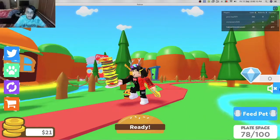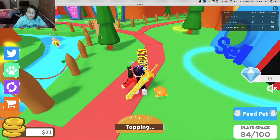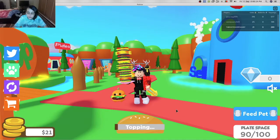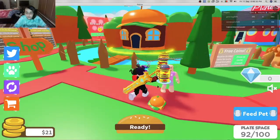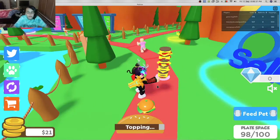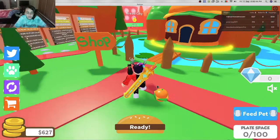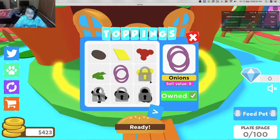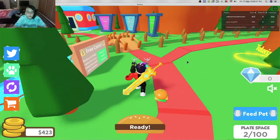Look at the size of our burger now — we're getting up! We're gonna have toppings but not enough to go into those areas yet. We're getting to a hundred plate space — look at the size of this! I got a much bigger one than you. We're almost there — boom, 100! Let's sell. We got 600 coins from that! Let's buy more toppings. 400 for the mustard. Now let's buy a plate if we have enough.